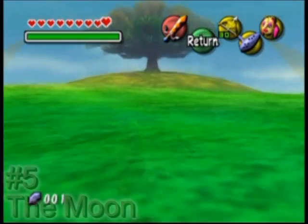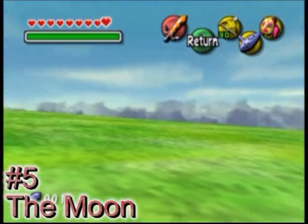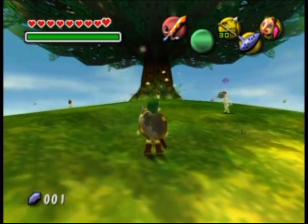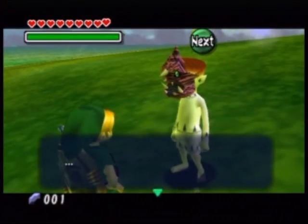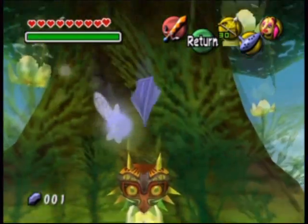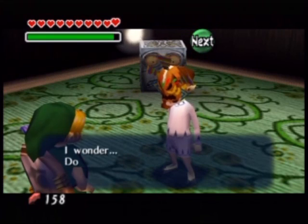When you get into the Moon, all you see is a grassy field, blue skies, sunlight, and a tree in the middle. Around the tree are 4 kids running, and one sitting in the shadow beneath it. The 4 kids running around wear the masks from the bosses you have defeated earlier in the game. The kid beneath the tree wears Majora's Mask. All of these seem to represent Skull Kid and the 4 giants, seeing as they wonder so much about friendship.